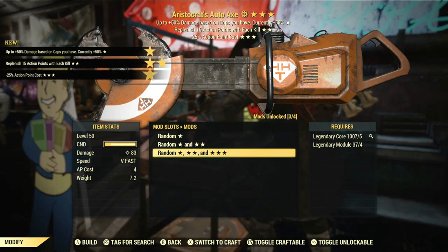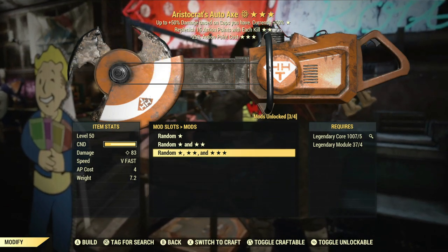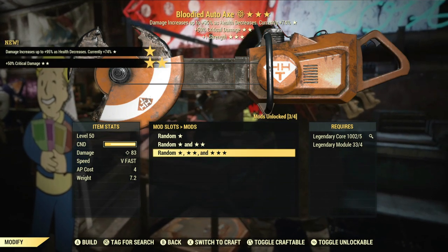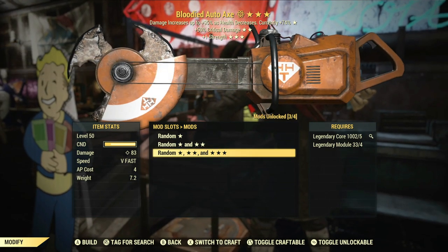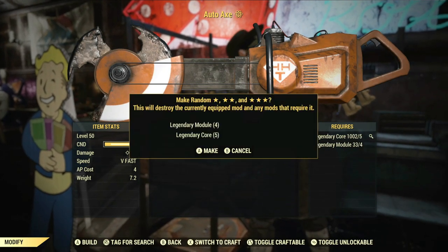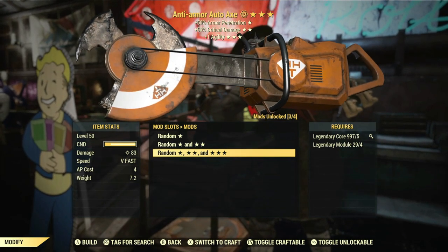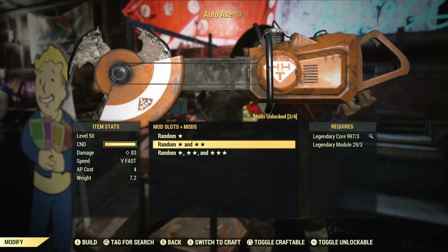Exactly like this — if I can get it on vampires or anti-armor instead of aristocrats, the replenish AP and reduced cost I think would be actually pretty good. A bloody with crit damage and strength — I have been testing out using VATS. I didn't think you'd want to use VATS with these kinds of weapons, but let's have a little fun with it. That crit damage might actually do pretty good. This is a pretty nice roll again, but I don't want agility — I'd rather have a better third roll, even though that's going to directly impact the AP bar.